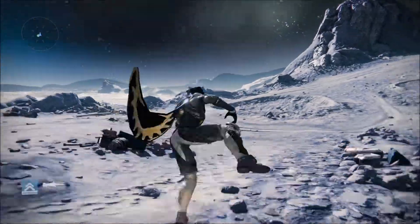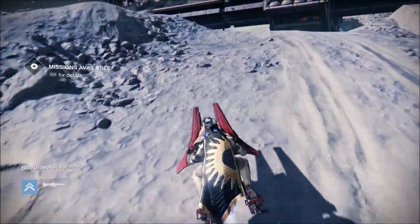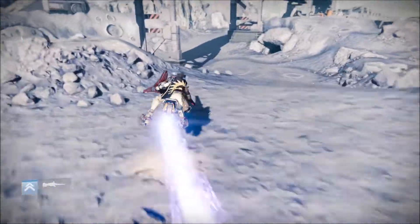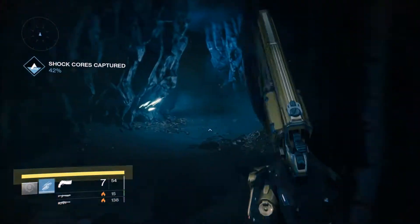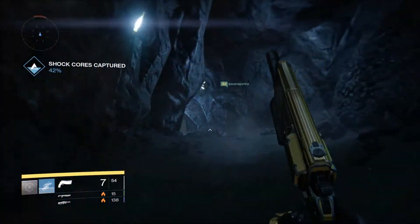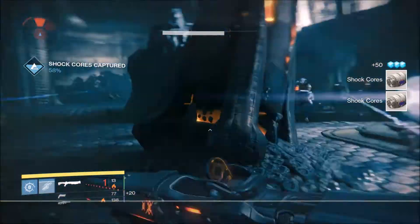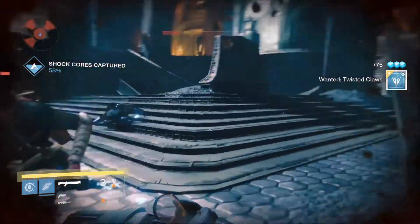Next we are going to be on the Moon. This is one of the lower profile bounties — the Twisted Claws in the World's Grave. When you get to the Moon, go straight from the spawn point, turn right and keep following that area until you get to the Anchor of Light. Come in here out the back, run straight underneath the platform into a little passageway and out the back. You'll find a load of Vandals and Dregs, and three of them are called Twisted Claws. Just kill all of them using your shotgun or whatever you like — it's a pretty easy bounty.